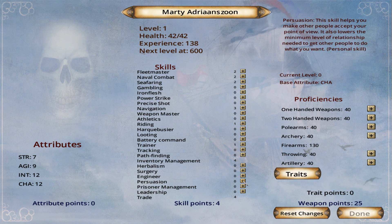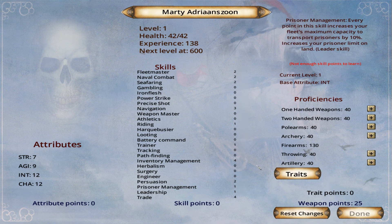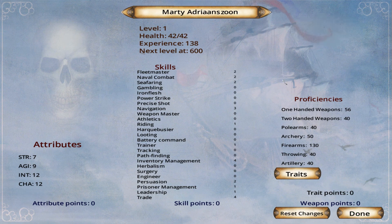Persuasion will help people accept your point of view — I'll have two points in that. We might take some prisoners, however leadership is important so we'll put some points in that. Prisoner management one. For proficiencies: one-handed weapons such as broadswords, rapiers, and boarding axes — I'm a rapier kind of guy. Firearms is maxed out. Artillery — proficiency in reloading and aiming cannons — probably not for us. I'll put the rest in one-handed weapons. That's it: Marty Adrianzone.